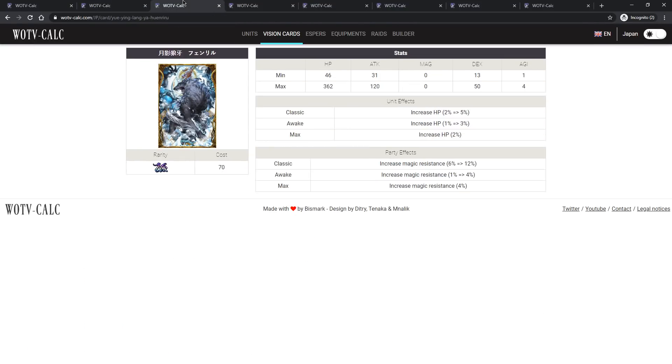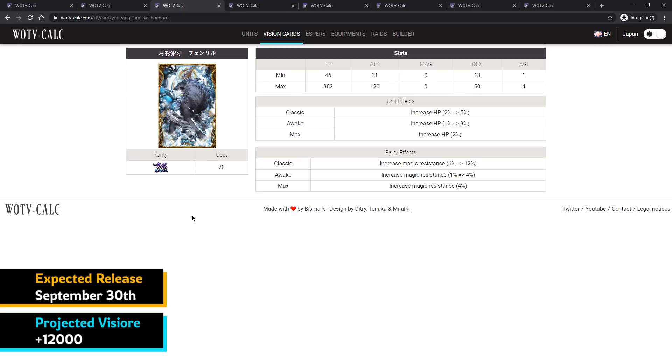Normally we don't mention vision cards or espers in these planning guides, but the Fenrir vision card and esper are worth noting — even for free-to-play and light spenders. The main reason is the magic resistance on the card. While chasing vision cards is tough for free-to-play, the Fenrir esper actually has magic resistance on its board.